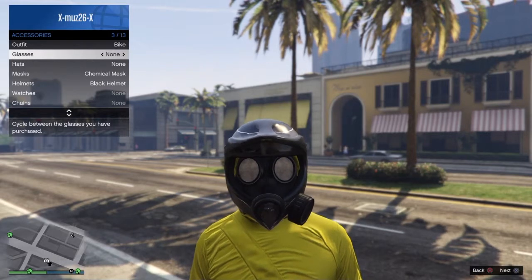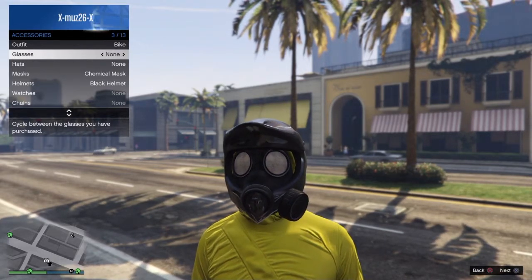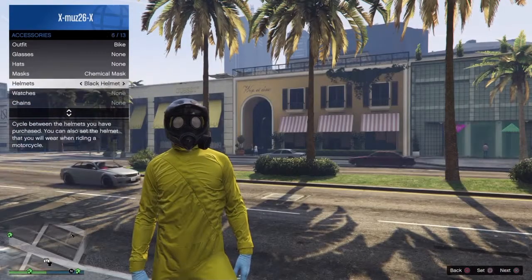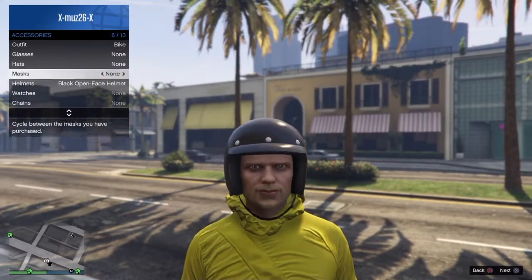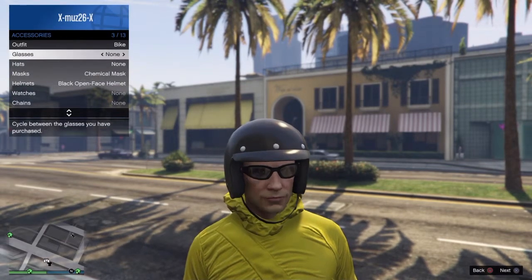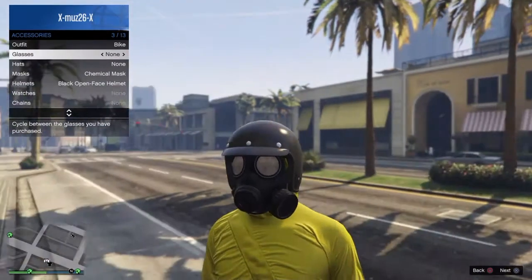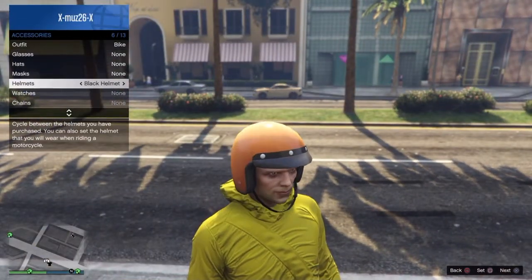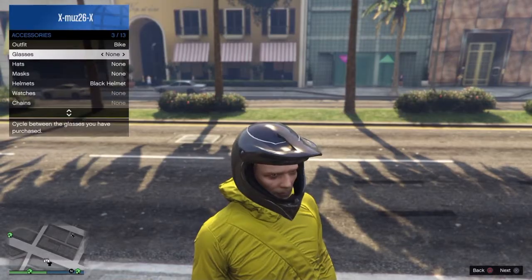This outfit is really good as you get a variety of different outfits you can choose from. In my opinion, the best outfit you can get is with one of the dirt bike helmets and the black gas mask suit — that looks the coolest. That's what I have at the moment, as I don't really like how the yellow looks with the helmets.